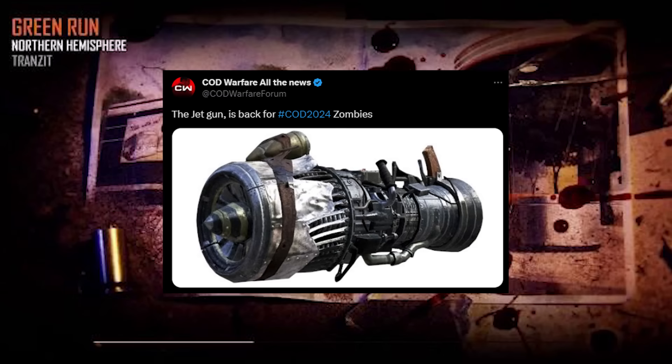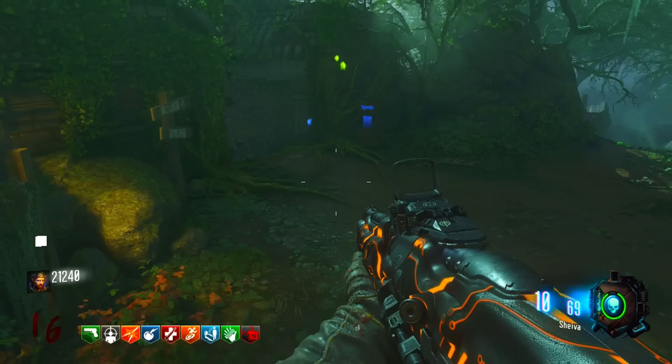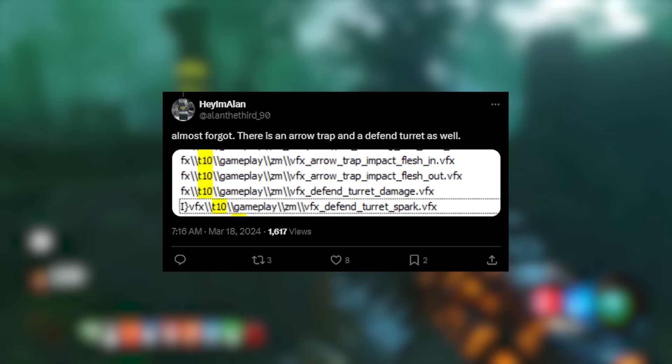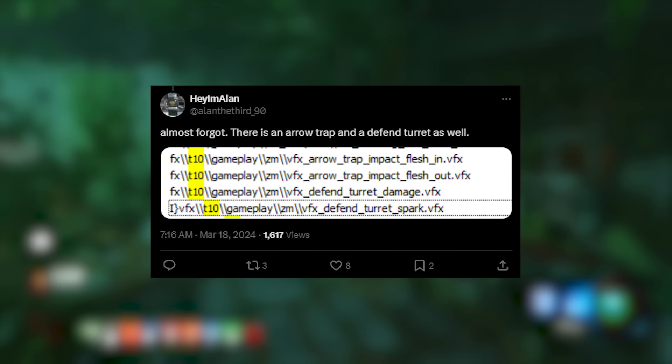Following on from that news — just a quick recap — we've learned even more information coming from Alan III over on Twitter. Apparently on the Terminus Island map, there is going to be an arrow trap. It's possible that maybe this island was some sort of old island inhabited by tribes that have lots of old wooden traps, similar to what we saw on Shangri-La. And maybe Richtofen then turned this into a facility, but it still has some of those old traps remaining.